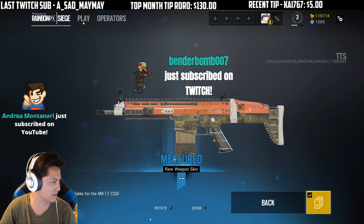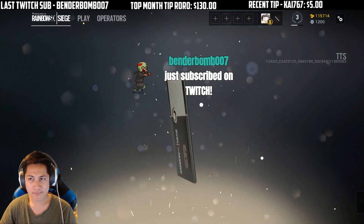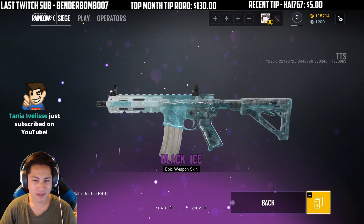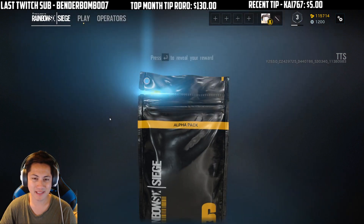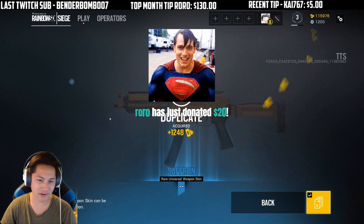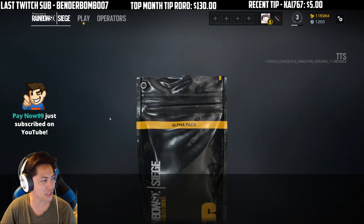Thanks for the subscribe, Bender Bomb. We got the rose water cupcake. Oh, Black Ice for Ash, dude — that's pretty lit. Thanks for a $20 donation, Roro. Thank you so much for donating $20, dude. I appreciate it, bro. Can we get a nuke of cheer in chat for Roro?